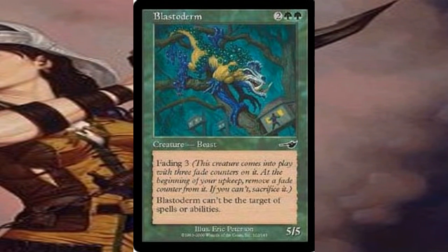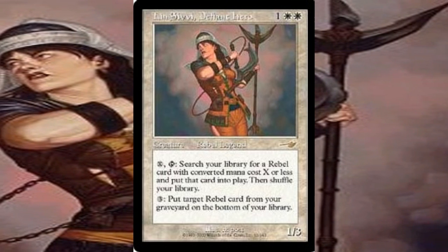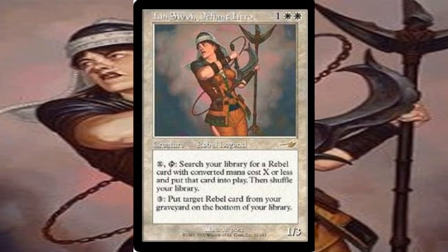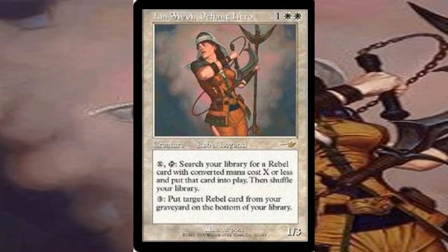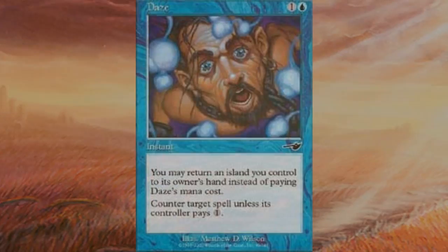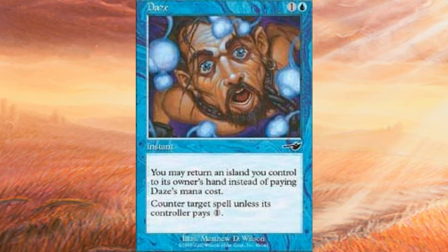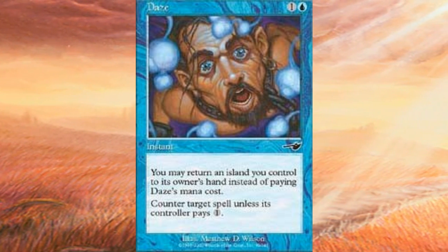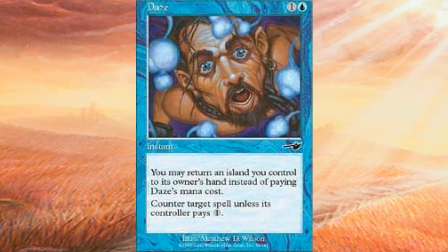Blastoderm was mainly popular because it was a big creature with a low mana cost for its power and toughness stats. Lin Sivvy Defiant Hero was a 1/3 Rebel card that could recruit other Rebels of X mana cost, and could also pay 3 mana to bring a Rebel back from the graveyard to the bottom of the library. This card was most famously used in the standard Rebels deck in Pro Tour Chicago, played by Kai Budde. Daze was a blue instant spell that stated you may return an island you control instead of paying Daze's mana cost, countering a target spell unless the controller paid 1 generic mana. It was used effectively in early game control strategies but only seen in a couple of top 8 professional decks at the time.